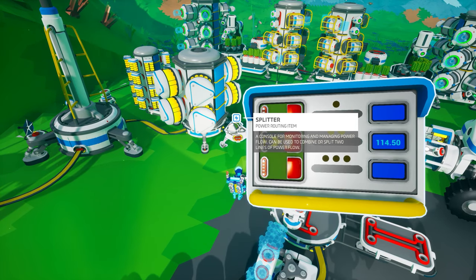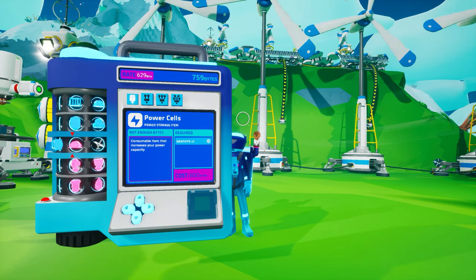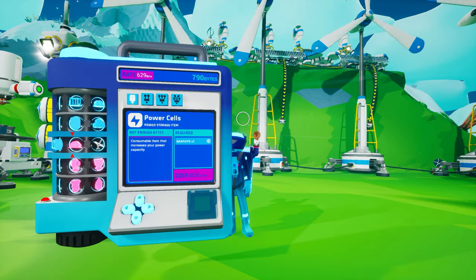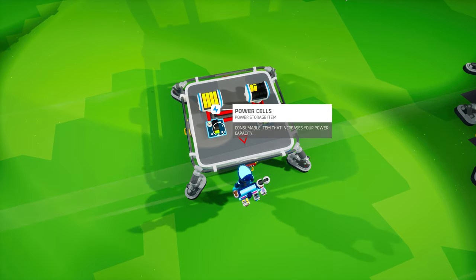Power is still measured in units per second and there are still five main categories of power producers. One of those categories, shelters, has remained unchanged. The other four have either seen a byte cost reduction, crafting recipe change, or a vast increase in their power output. Some have experienced a combination of all three changes. One such item, the power cell, has only received an updated recipe — it is now crafted from a single graphite on your backpack printer. A power cell still stores 48 units of power and discharges at a rate of 1 unit per second until fully depleted, at which point it is destroyed.